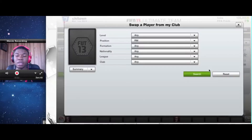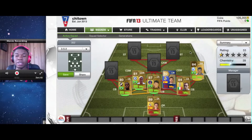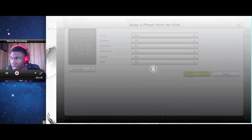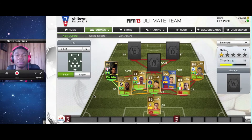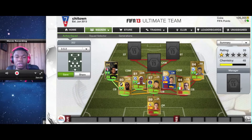At right mid you want somebody pretty pacey who can run up and down crossing the ball and cover the flanks. Same for left mid — they have to be fast and good at crossing, because you want to be able to cross the ball to your strikers. They need 93 pace, 82 passing — that kind of level. They don't need to be great finishers inside the box, but long shots have to be pretty good.